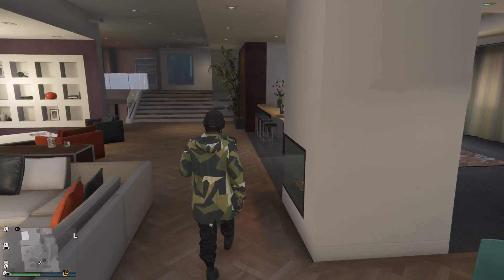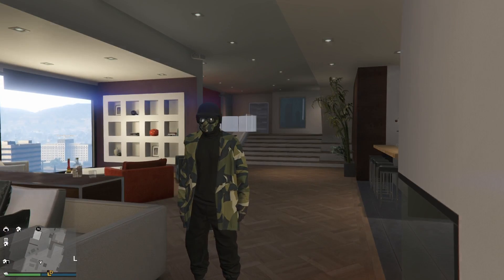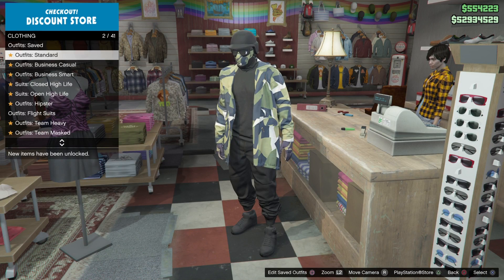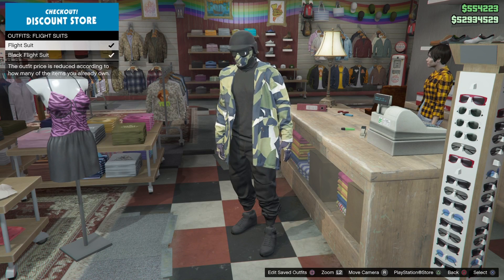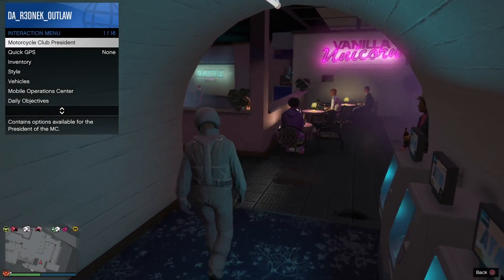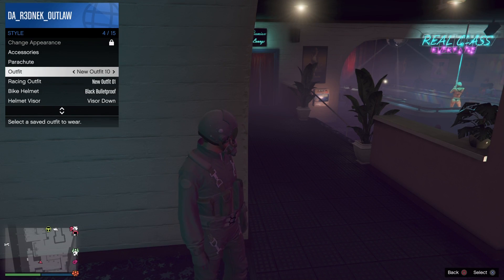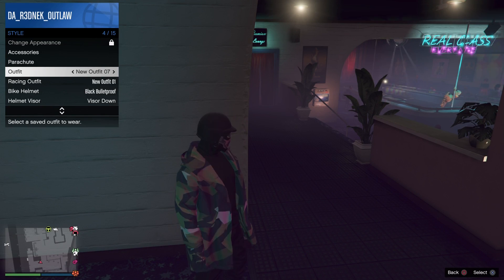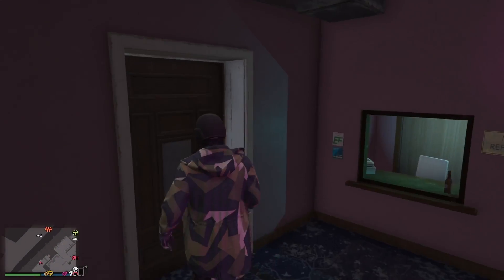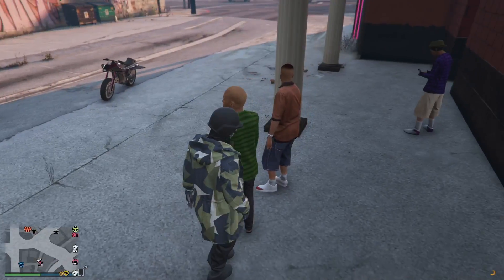Now make your way to the clothing store next to the strip club. Go to outfits and put on the green flight suit. Walk to the strip club, walk by the ATMs, pull up the interaction menu, and put on the outfit you're working on. Then walk back outside — this is to obtain the green flight school color. Go back over there and save it.